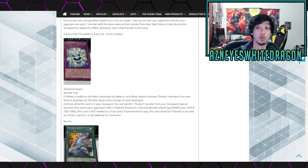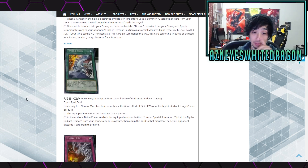We got Diamond Duston, a normal trap card. When a card or cards on the field are destroyed in battle or by card effect, you must special summon Duston monsters from your deck anywhere on the field equal to the number of cards destroyed. Once while this card is in your graveyard, you can banish one Duston monster from your graveyard to special summon this card to your opponent's field in defense position as a normal monster — Fiend-type, Dark, level 1, zero attack, 1,000 defense, not treated as a trap card. I don't know — dustins don't really do much, but there is technically a cheesy OTK you can do with them.